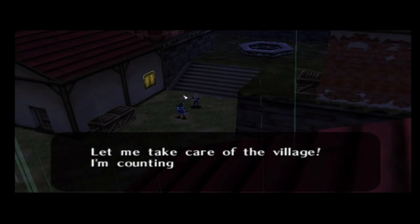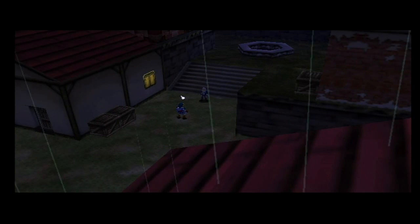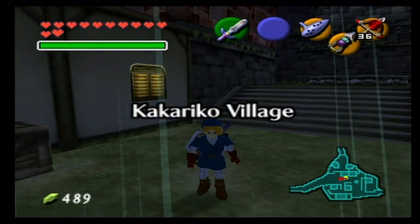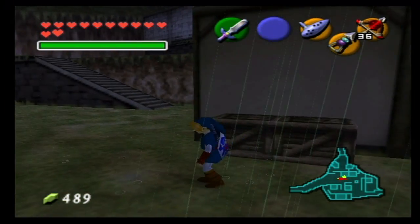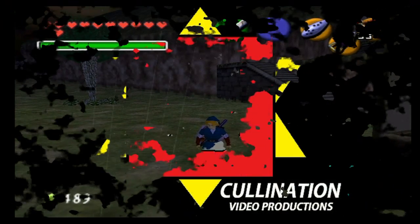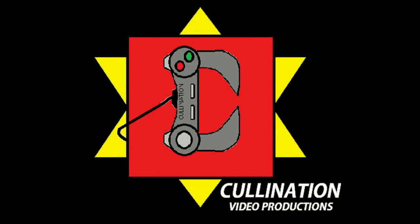Sheik says to let him take care of the village and that he's counting on us, then backs away slowly and disappears. That's going to be the end of this episode, guys — thank you very much for watching. Please stay tuned for episode number 46. Game on — we'll see you next time.